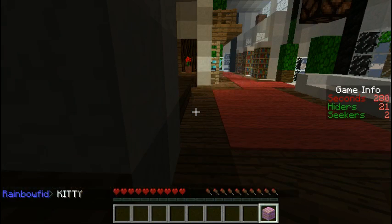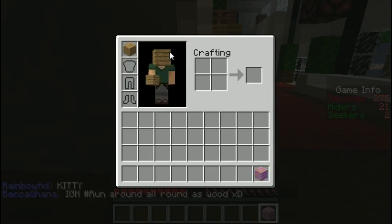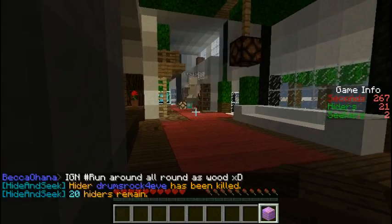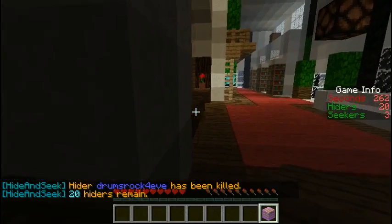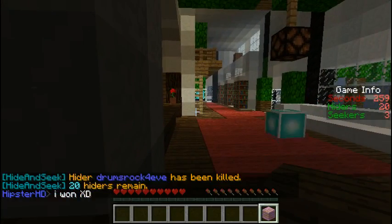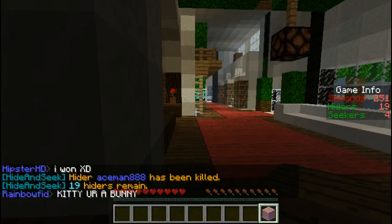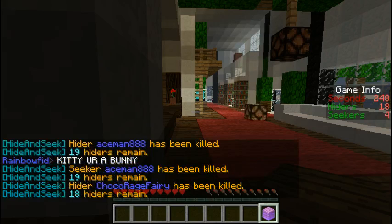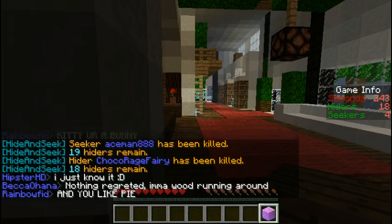I'm just going to open my inventory to show you the display. You can see yourself as a human player, but when the Seeker sees you, you look like that — that's a beacon block. Currently there are three Seekers, which is shown over here on the scoreboard. There's a seconds counter showing how many seconds before the game ends, hiders count — so that's one of us right now — and there are currently four Seekers.